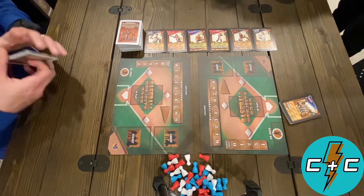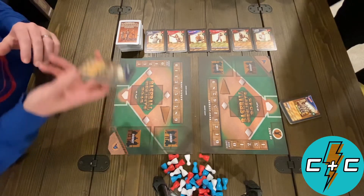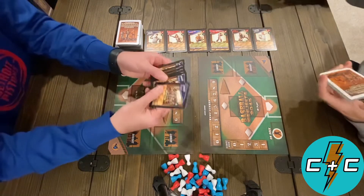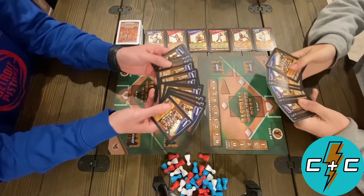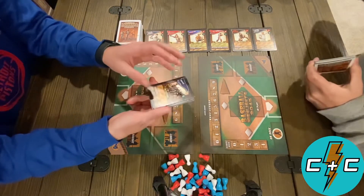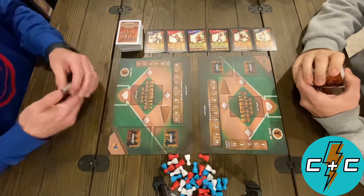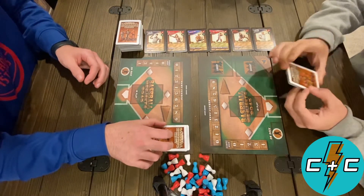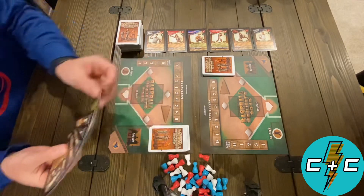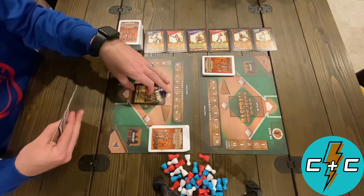Alright, we're gonna do our first Caffeine and Cardboard playthrough — it's gonna be Baseball Highlights 2045. Connor's getting stuff around here. I'm gonna give the briefest of rules explanations. Basically we're each gonna start with these starter deck teams. I'm playing as Milwaukee, Connor, who are you? I'm playing as Atlanta. We have some differences in what our cards do, but mainly they're going to be pretty similar. What's going to happen is we're going to put all of our cards in the lineup spot.